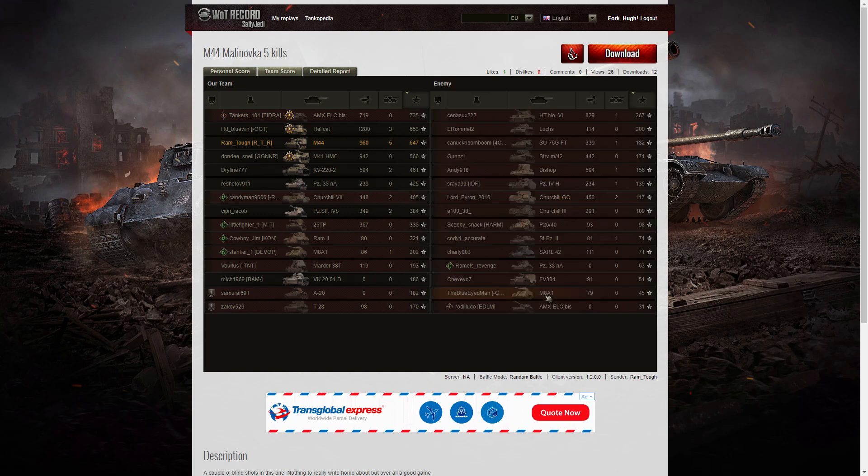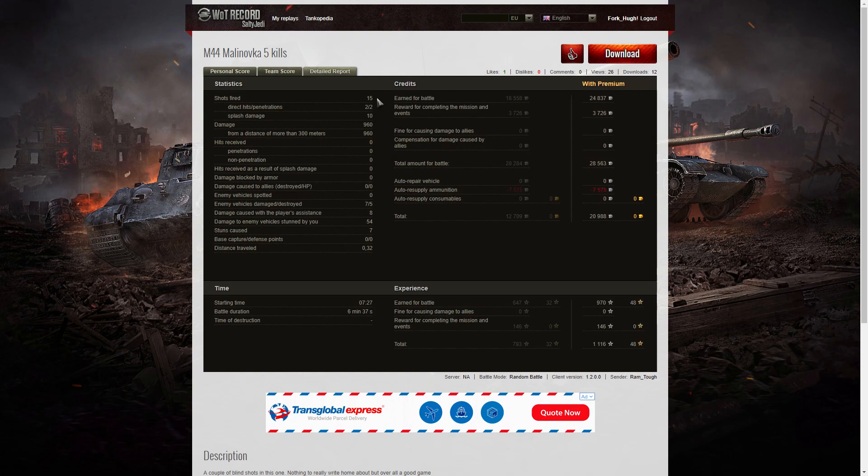Let's have a look at the detail report. He fired 15 rounds during that battle — 15. Got two direct hits, two penetrations, and 10 splash. Damage of 960 hit points, all at more than 300 meters. He damaged seven of the enemy and killed five of them. He did damage assistance of 8 hit points and stun assistance of 54 hit points off seven stuns. On a premium account, he earned 24,837 credits, got 3,726 credits for completing the mission, bringing a total of 28,563. After ammunition resupply — the ammo for the M44 is relatively cheap — he took away 20,988 credits. He earned 970 XP for the battle and 146 for mission completion.